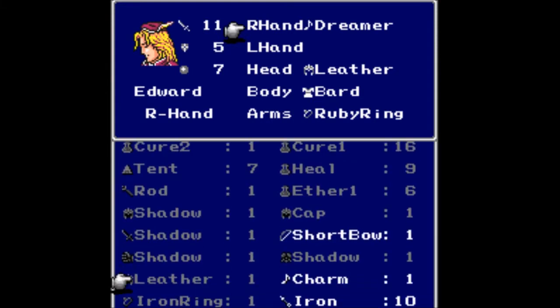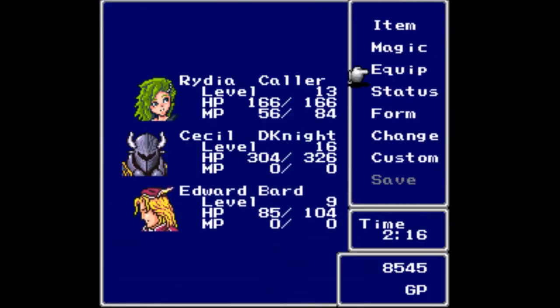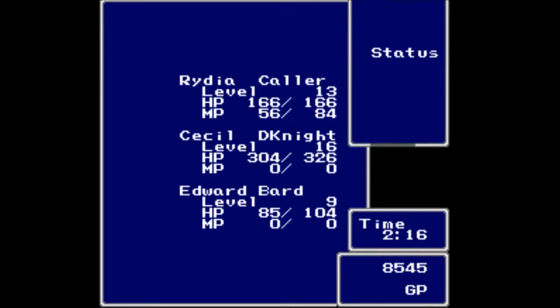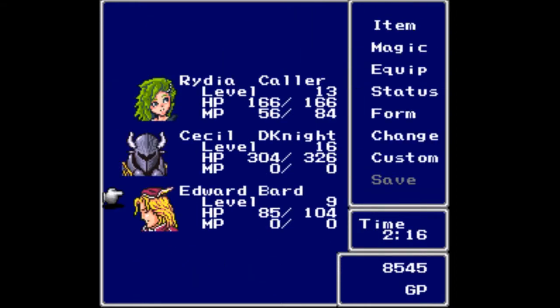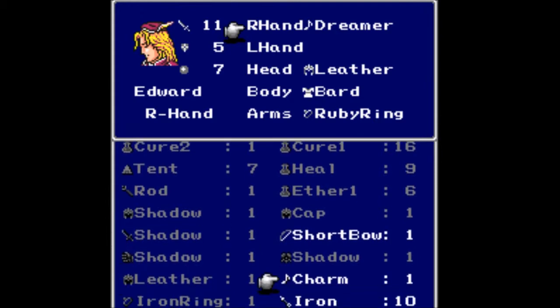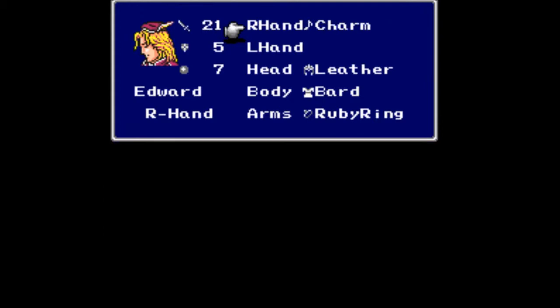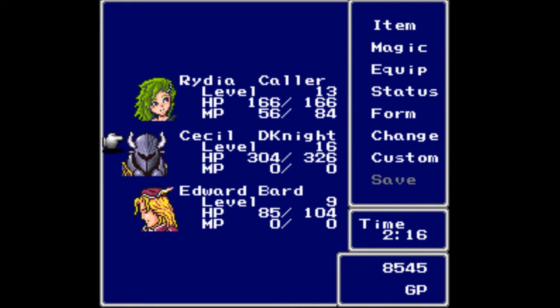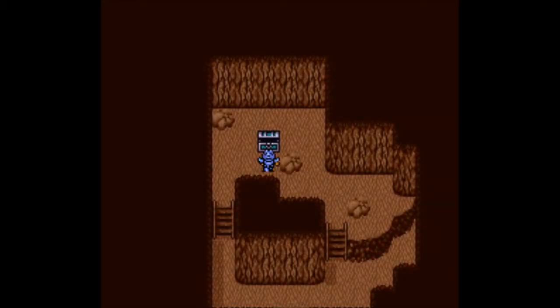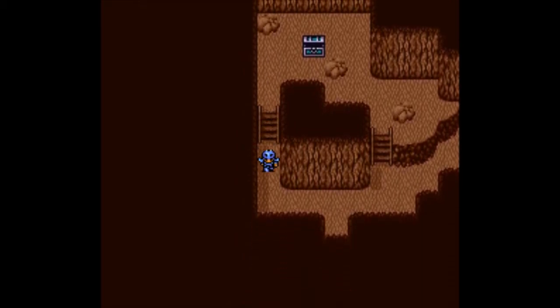Let's equip the Charm Harp and check Edward's stats. Before: seven, eleven, three, eight, eight. After equipping it — his attack went from 11 to 21. Stats are still seven, eleven, three, eight, eight otherwise — doesn't seem to change the defense stats at all.